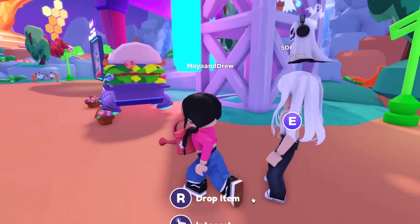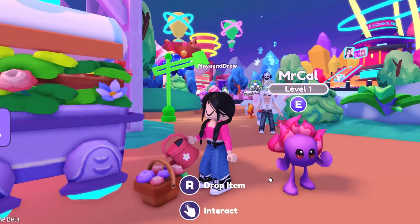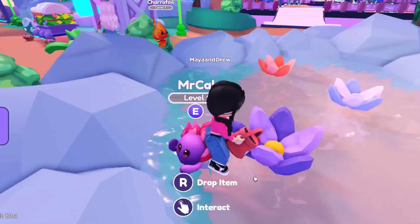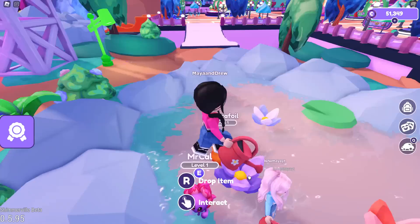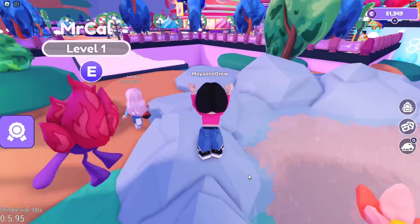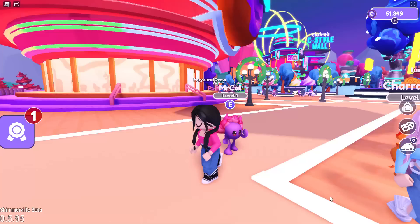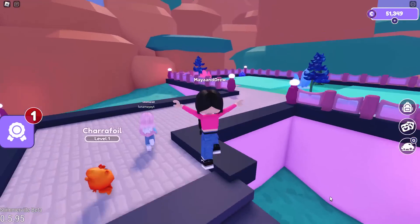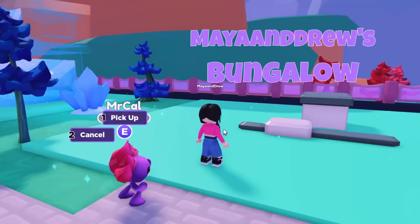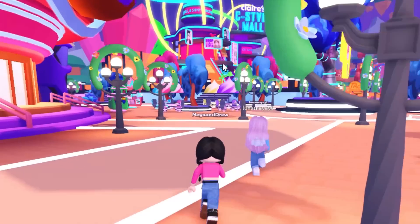I gotta water my flowers! There are little watering buckets we can use to water our plants. I'm gonna water these plants inside this pond — but don't they already have enough water? They're literally inside a pond! Okay, let's head over to the mall because we are going to be decorating our own bungalow. Let's claim a house plot first — I'll put my house on this side and you get yours over there. We're gonna head to the C-Style Mall, right next to the cafe!